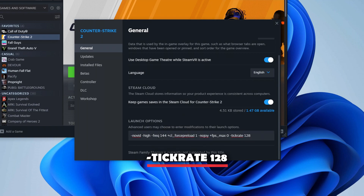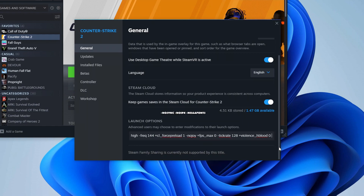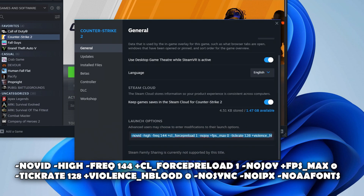-tickrate 128 to practice on 128 tick servers; plus violence_hblood 0 to turn off the in-game blood effects. You can also try these extra commands for some extra FPS. All of these commands make the game smoother and boost your FPS.